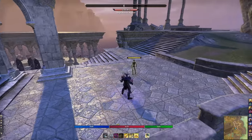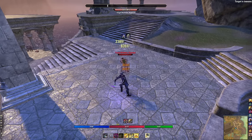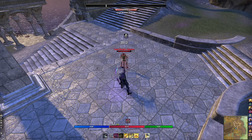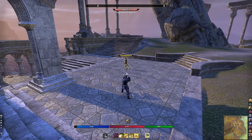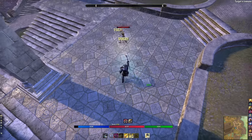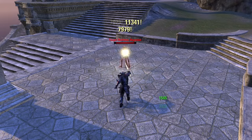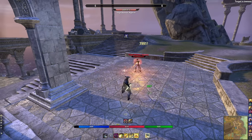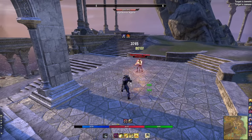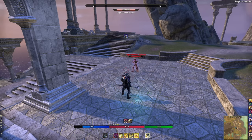The trick with Puncturing Sweeps is knowing its range and radius. Templars don't necessarily need to be right on top of a target. With a flame staff, you can be farther away than you'd think — it still lands. The radius is a wide angle in front of you; you'll see light attacks still land even when not exactly on top of the target.